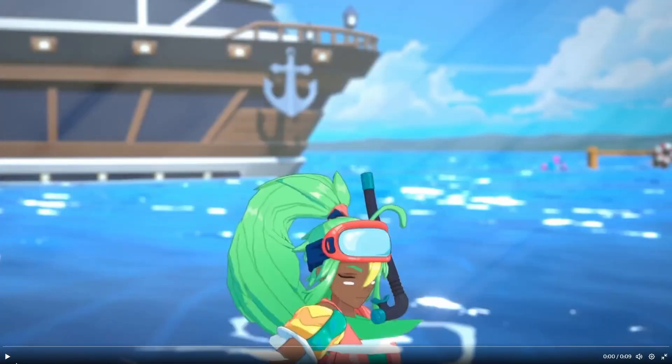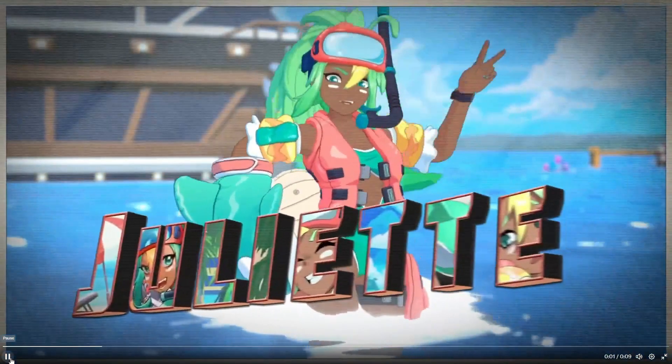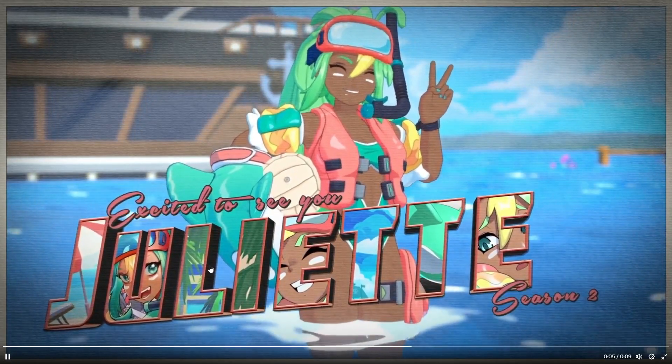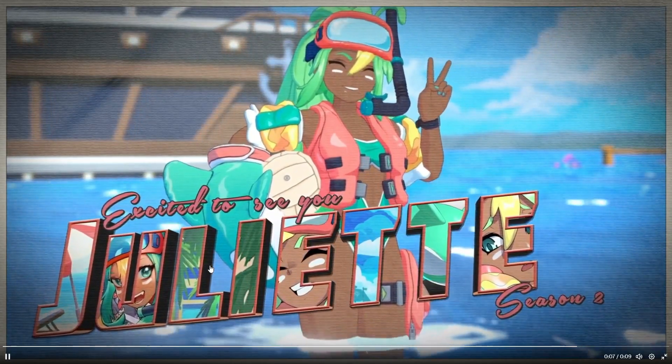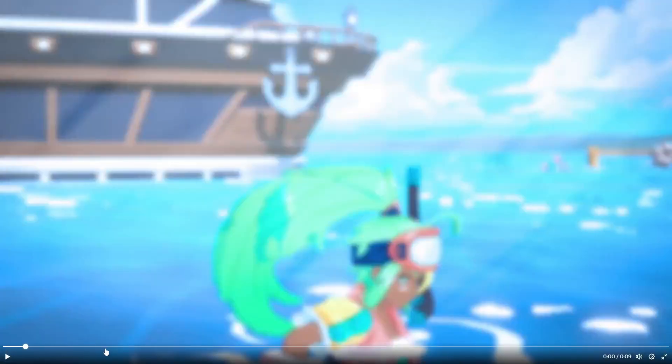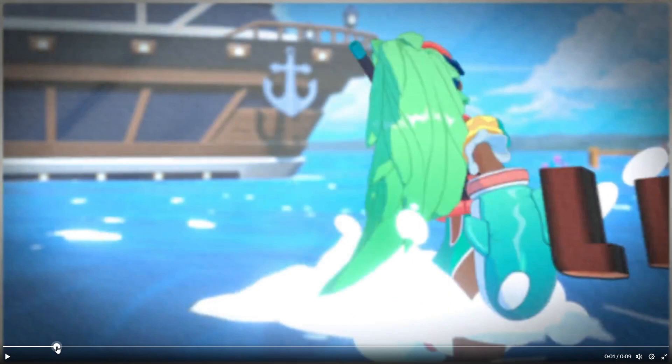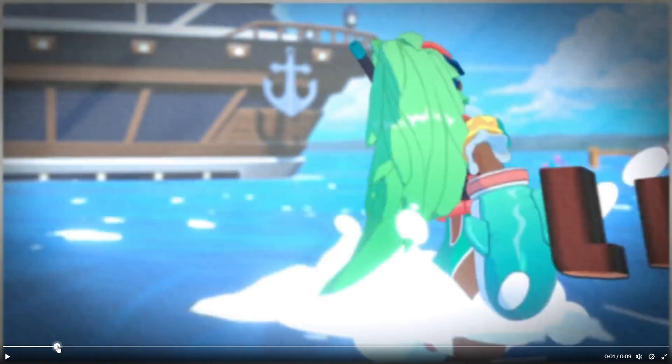First up, we got this Juliet skin, which is quite nice. Same themes — they got a boat behind them. Let's see if I can get it without the words in the way. So we look here, she's got a little shark floaty, I guess. Punch arm, which is pretty cool.